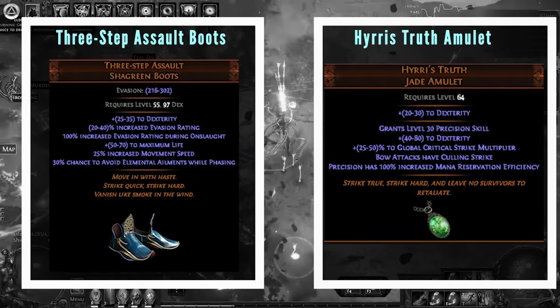There are a couple of uniques I'd recommend using on the build and they're both very cheap. We're going to be using a Hyrri's Truth amulet — it is a very common item, so try and get a roll with big crit multi. You're going to anoint High Voltage to get 100% crit chance against shocked enemies. This amulet is going to serve you very well for DPS — it gives you Culling Strike and some mana reservation efficiency to help with level 30 Precision. You do need to make sure you've got the mana nodes on the skill tree and the mastery before you run this amulet.